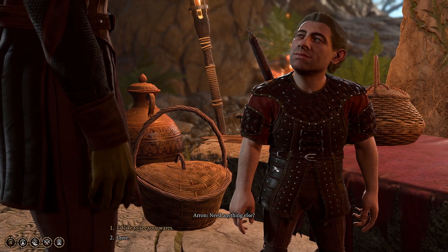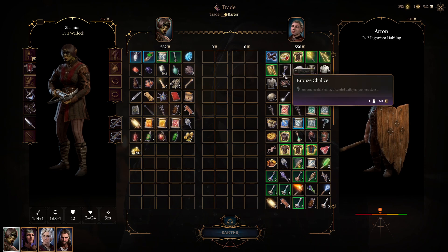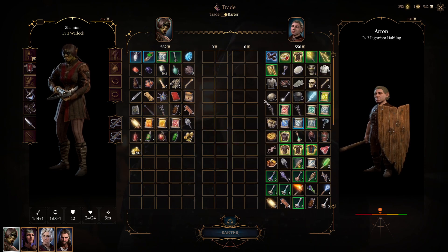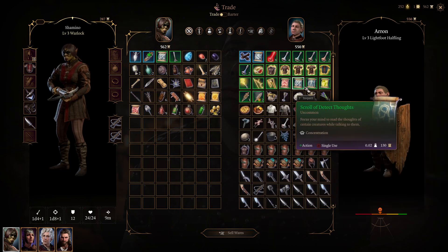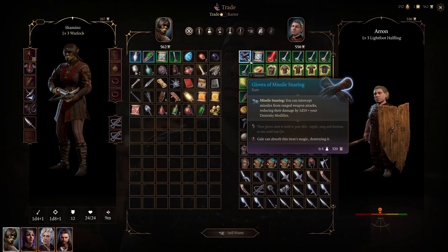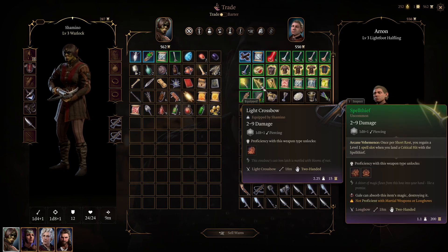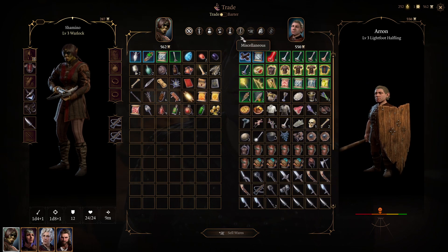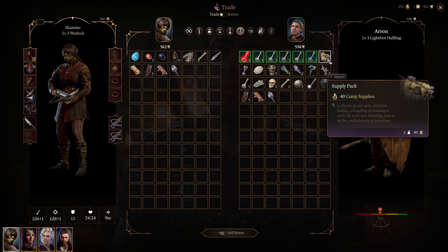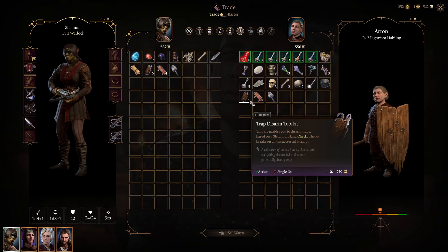After the long rest, the vendor was at 400 gold before — you can see he's back at 550, which is his normal gold amount. Looking at the equipment, I don't think anything changed there. But if we go to the consumables section, you can see the camp supplies, thief tools, and disarm toolkits are all restocked.